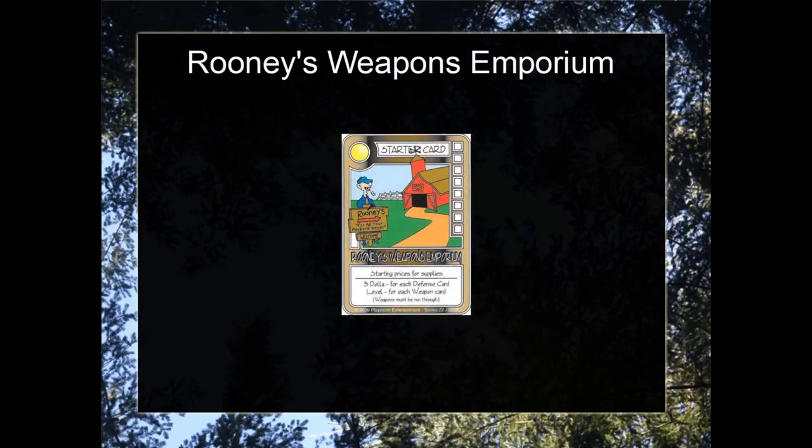First I'd like to go over the Rooney's Weapon Emporium, the new shop included in the red booster. It provides two things to purchase: defense cards and weapons.